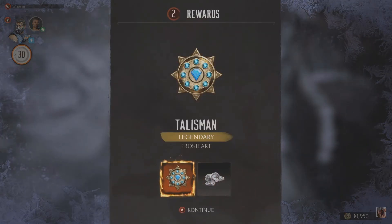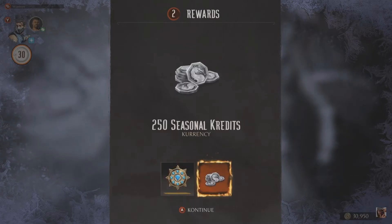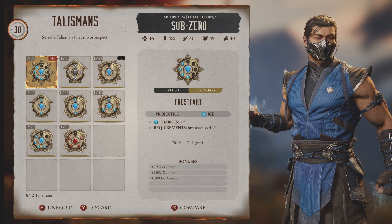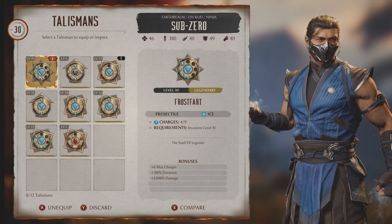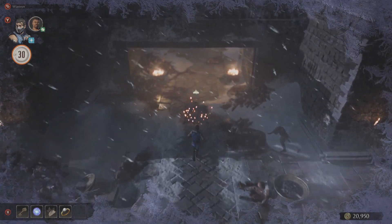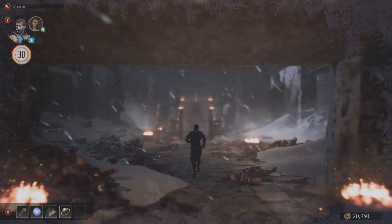So these are the two talismans that you really want to get a hold of when playing Invasions. They will help you get through the season. Keep in mind that the locations of the talismans I've just shown you will be different with each season, so don't expect them to be in the same place.